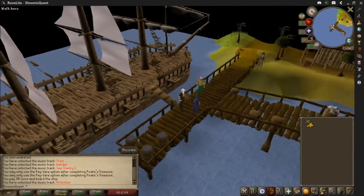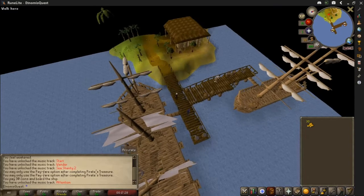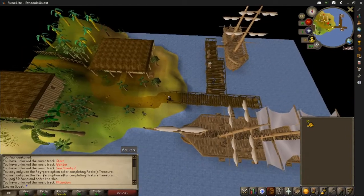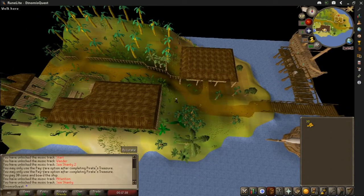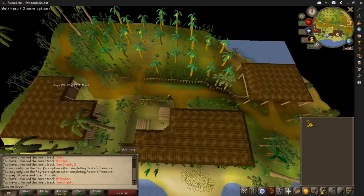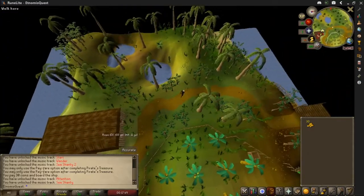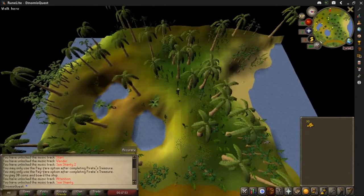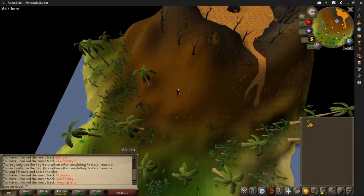You cross the gangplank and you are now in Karamja. Port Sarim is just behind you, and the ship back to Port Sarim will be there when you need it. Now, you want to go west from here — remember 'Never Eat Shredded Wheat': North, East, South, West — that's how to remember the compass points. So keep going west towards the volcano.